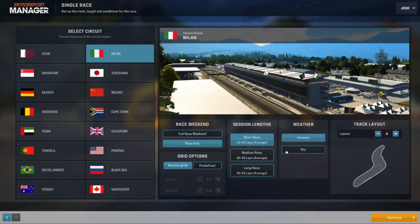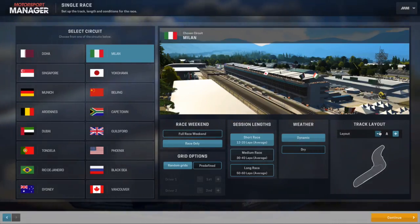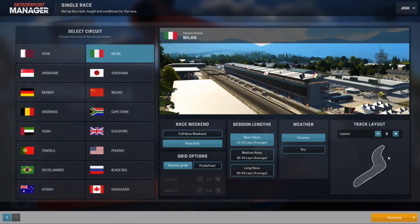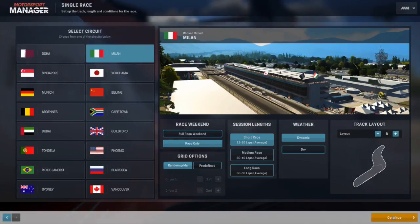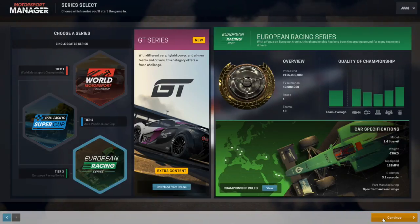Race only, I think, since it'll take some time, with random grids. What rank layer should we go with? Actually yeah, let's have the chicane. Race only. It's basically fake Monza. Which car should we use? Let's do tier 3, since those are the only ones I've driven.